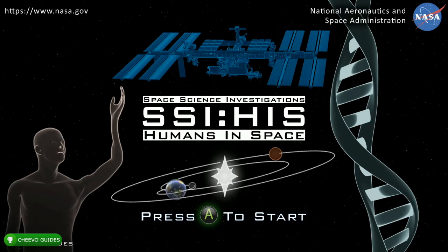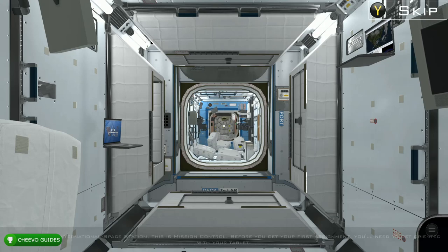What up guys, this is Chivo Guides back here again with another achievement guide. Today we're going to be focusing on Space Science Investigations. This game was published by NASA and developed by IGLE. This game is absolutely free and on top of that it only takes about 25 to 30 minutes to get the full 1000G, so I'm sure a lot of you viewers are going to be super excited. I'll have a download link down in the description below.